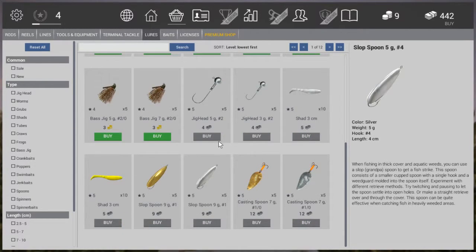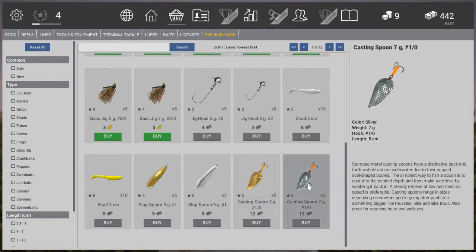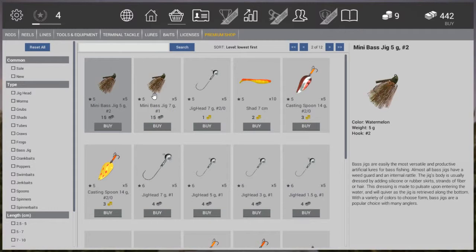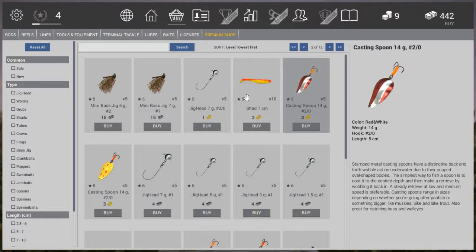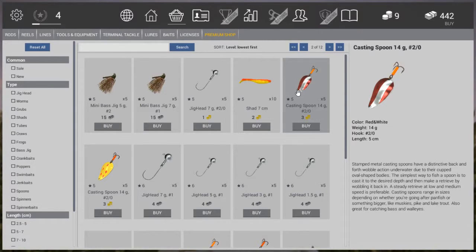For lures at level 5, go ahead and buy yourself jig heads — and now you can also add sheds to the jigs. You've got more casting spoons or slop spoons, so whichever you fancy, purchase that one and try out the jigs. They work in exactly the same way as a casting spoon does, same for jig heads with sheds. If you want to spend some gold, go for these specialty spoons — they've really helped me catch a lot of fish. Especially if you go to Lone Star Lake in Texas, the spotted bass prefer these two spoons over the silver and gold ones.